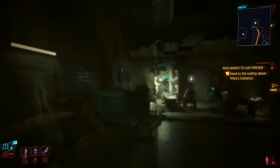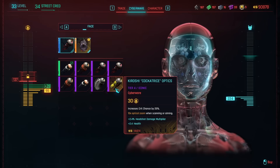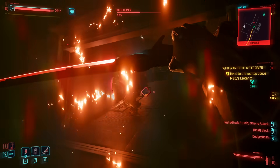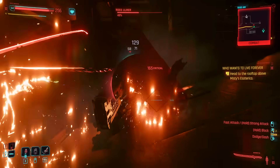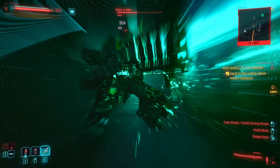Installing cyberware is done through ripperdocs found throughout the city — you can go here to install any and all augmentations. To survive in Night City and become a mercenary legend, you'll have to level up and build out your character.